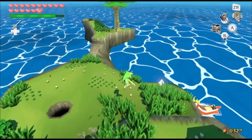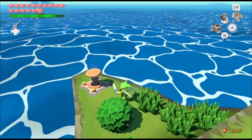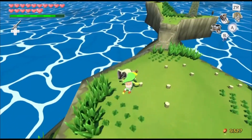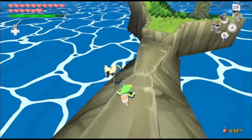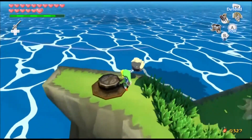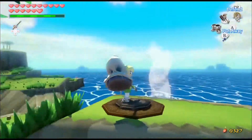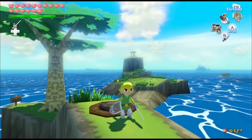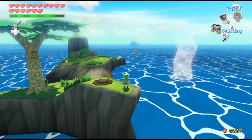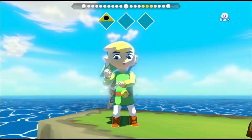Let's do it for real. Step on the switch, activate the crystal switch, use the skull hammer to pound this peg in, then go over to the island's tail as quickly as you can without falling in the water. Go over to this floor switch — you have to have the iron boots equipped to activate it. And that creates an updraft. The next thing we want to do is get up to the head of the island.